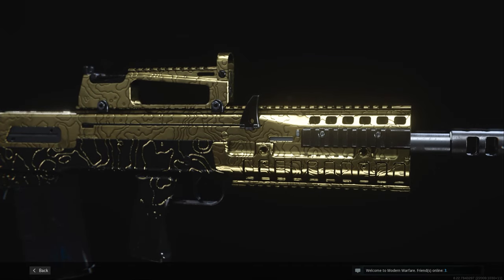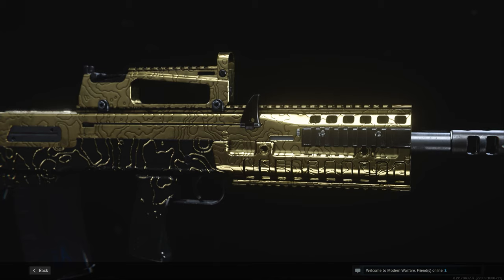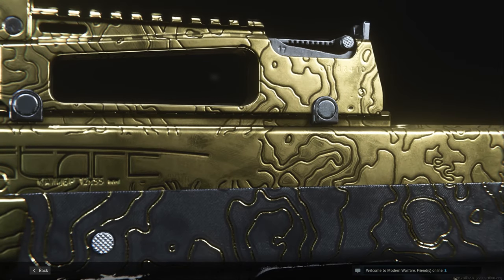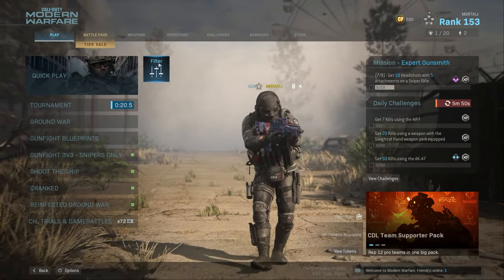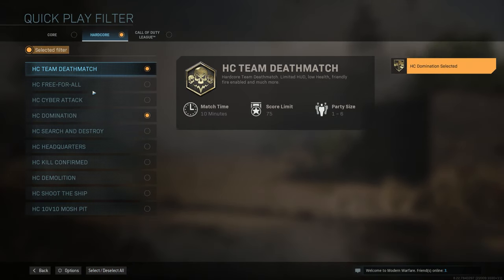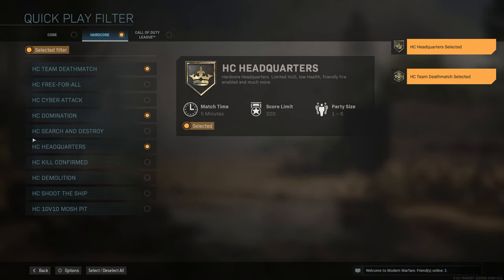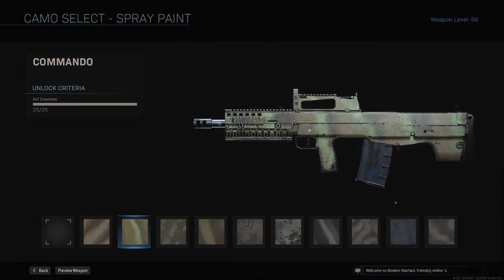For every gun, I'd say the best tip to getting the camos is just leveling up first, then worrying about each camo as you go along, because you'll be working towards one camo but also progressing toward the others. You're better off playing for the levels first, then the camos. The best game modes I found for this gun would be the hardcore playlist — either Team Deathmatch, Domination, or Headquarters. I personally like Headquarters the most.